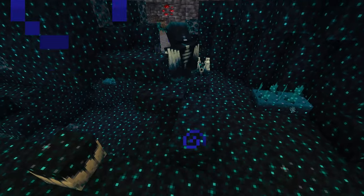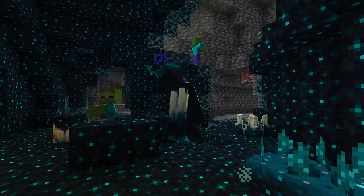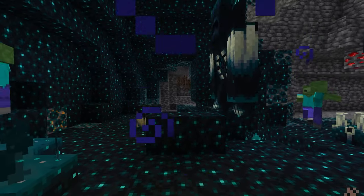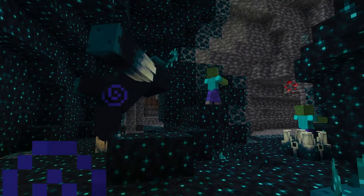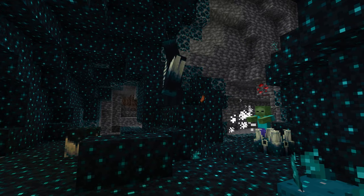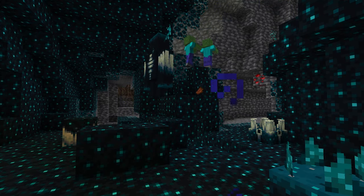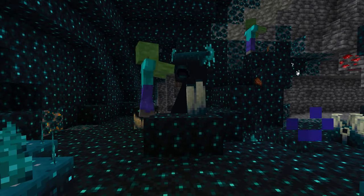I've turned down the volume a lot here because not only is the warden very loud but also the skulk blocks around it — the shrieker, the regular skulk blocks — they're all very loud. What we're seeing here is zombies in the deep dark getting absolutely wrecked by the warden. Mobs are not actually supposed to spawn in the deep dark, but right behind me we actually have a zombie spawner, so it's a pretty unique situation where mobs are constantly spawning and the warden is quickly taking care of them.